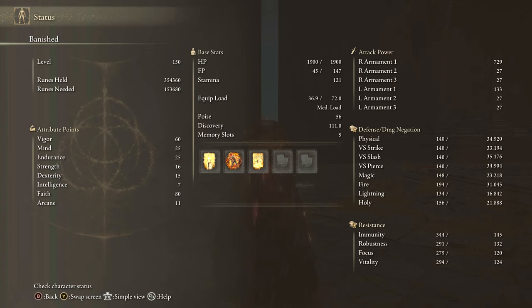For stats, it's a purely Faith-based build, so you can pump up your Faith a lot. But if you want, you can go around 60 Faith and then put some stats into Strength and Dexterity and run different incantations and different Faith weapons like the Blasphemous Blade while also having the same stats for this build.